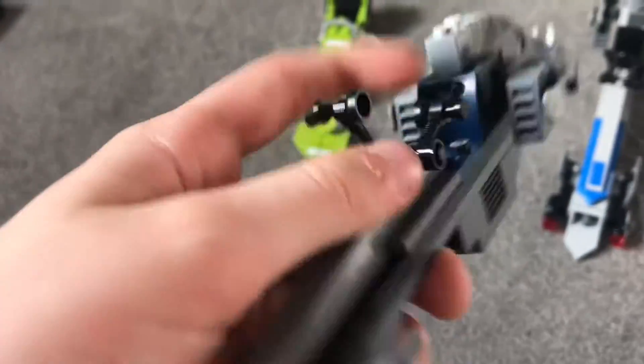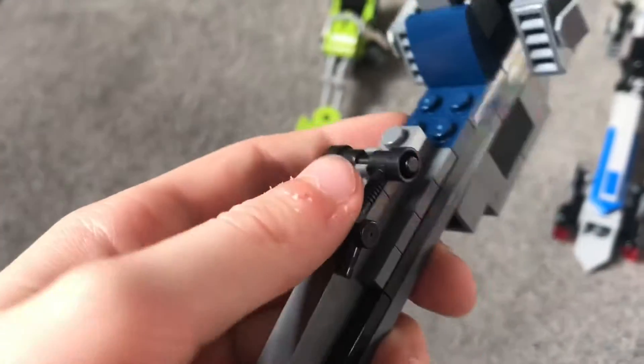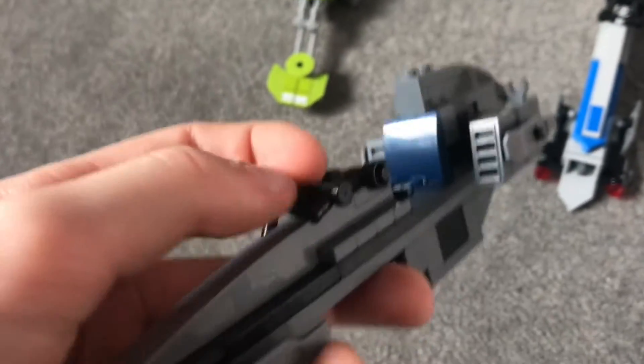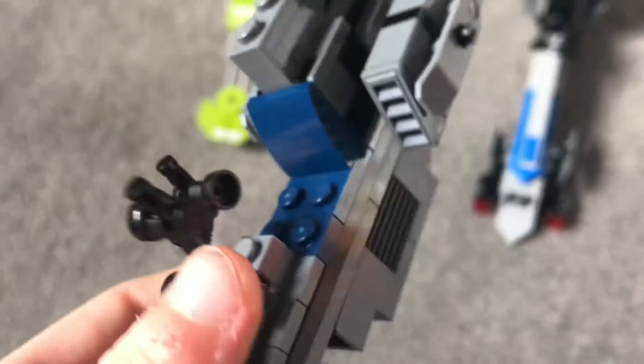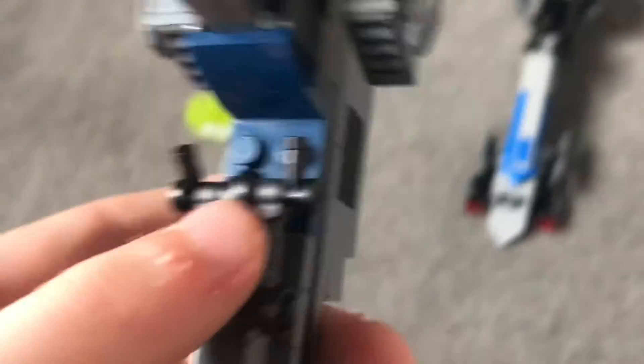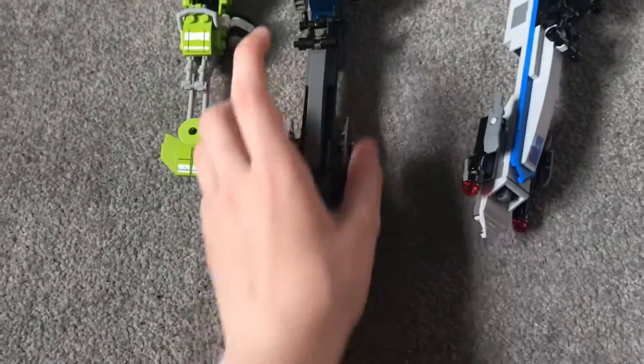I have one of these — just a regular Bark speeder from the Bad Batch Attack Shuttle set. It's basically the same as the 501st one but without the 501st colors.